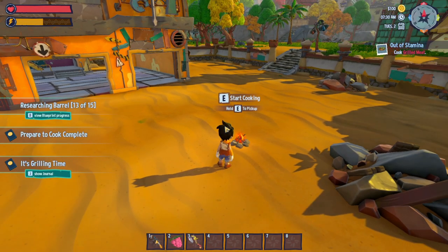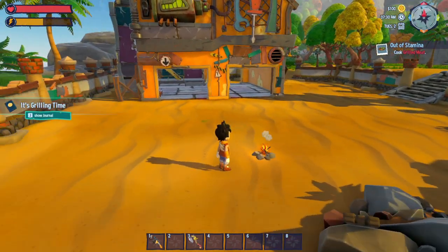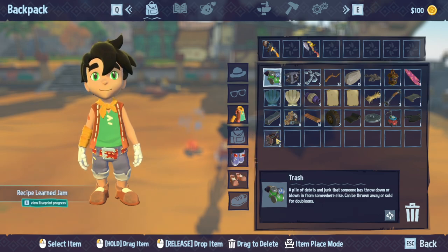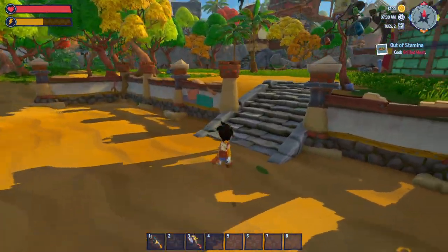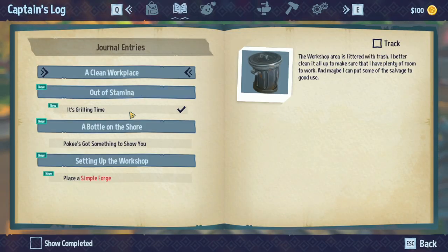Using wood as fuel. And then what do you want me to cook? It says grill meat. I don't have meat on me. Cook grilled meat — I don't have meat, I guess I got to figure out where I get meat from. Sammy told me I could put a drumstick stock into the campfire and it would make grilled meat. If I want other recipes, I should try experimenting.